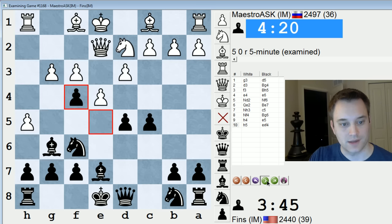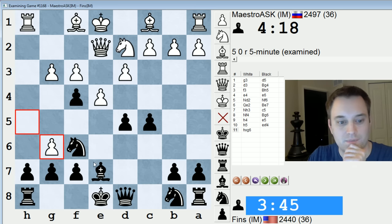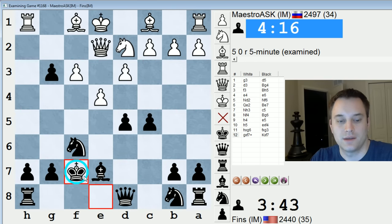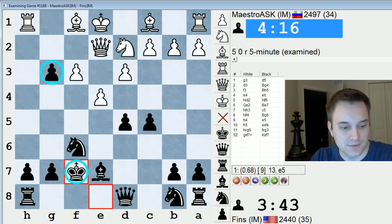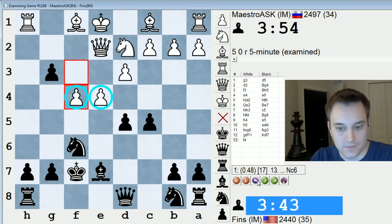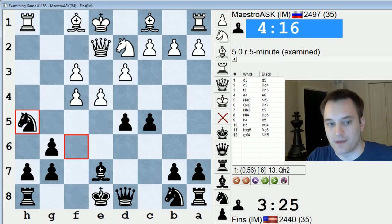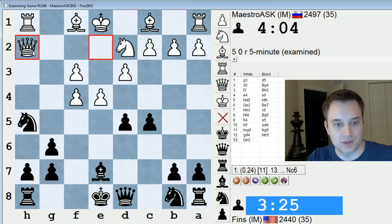But he played h5. Take here — now I have a choice. I can try to bank a pawn and play f takes g3 and allow this, but as I was describing, my king becomes a little unsafe on f7 and this g3 pawn is not likely to have a high life expectancy. I think it's going to get taken pretty soon, and I don't know if I can justify the damage to my king. Let's see what the engine says. Engine likes white — wants to start running me over with the pawns. So I think I made the right call, just taking with the f-pawn right away.